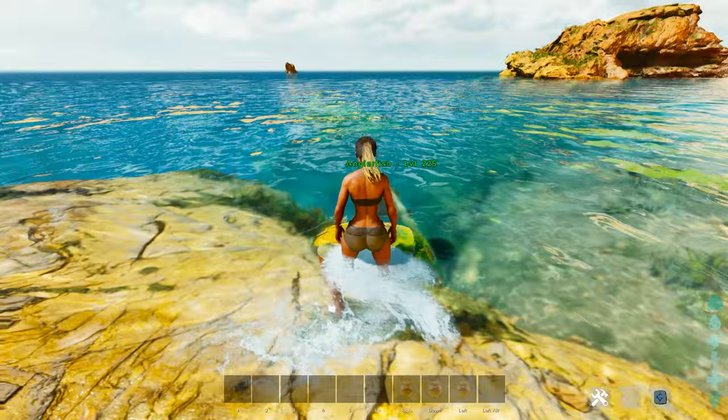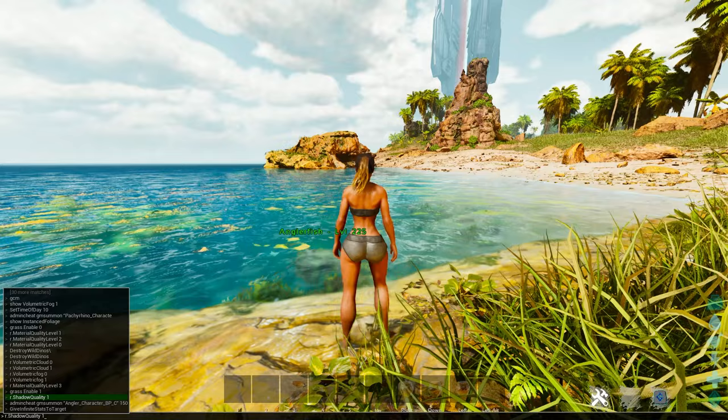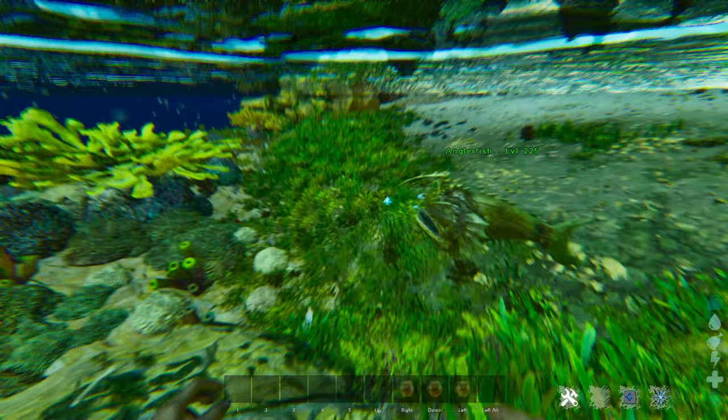You're going to need to change some settings, otherwise you're not going to be able to see the silica pearls — I know some people are running into that issue. First, change your shadow quality to zero, because that's going to help you see further in the water. Then change your volumetric fog from one to zero, which will allow you to see through the water. That's a huge one.